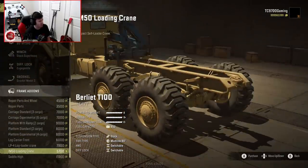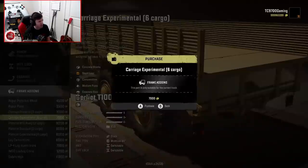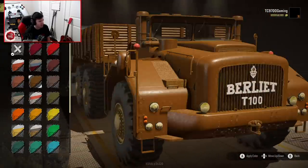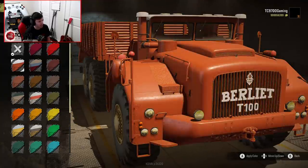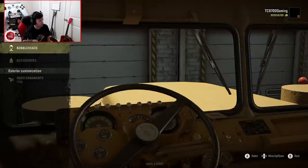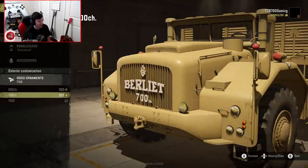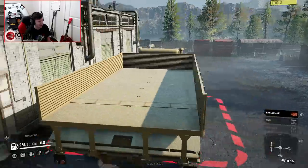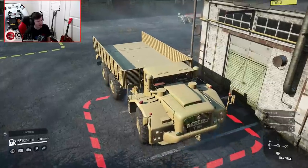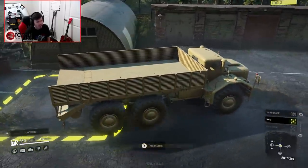Platform experimental, log carrier front, saddle high — there's a lot of different things going on here, a lot more than I'm initially used to. You can change the color of it too. I just love the way it looks. It's such a different type of vehicle. Look how enormous this is next to the garage. You couldn't haul this on any trailer — there's no trailer that can haul this.